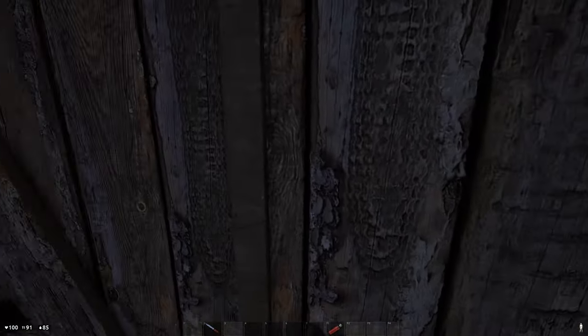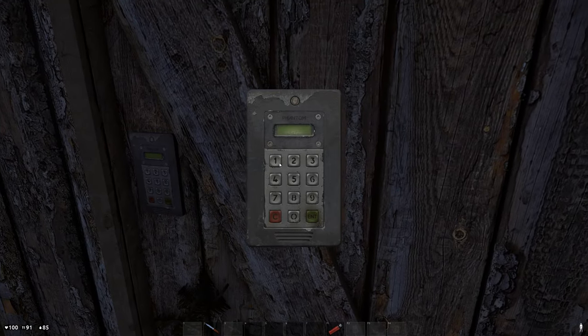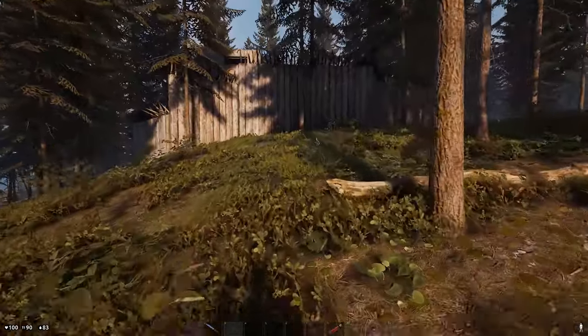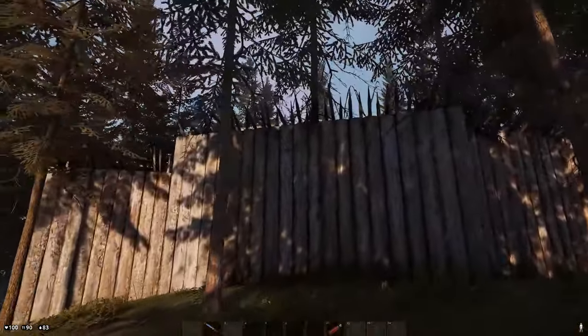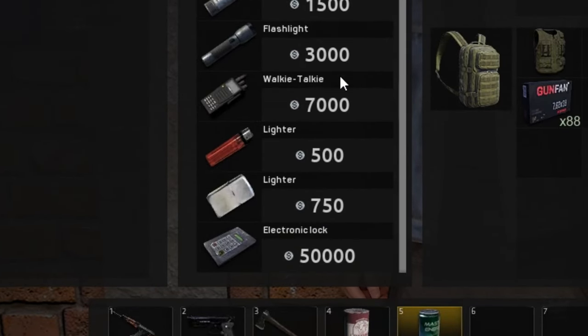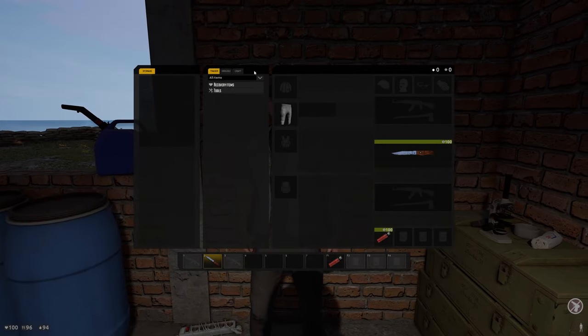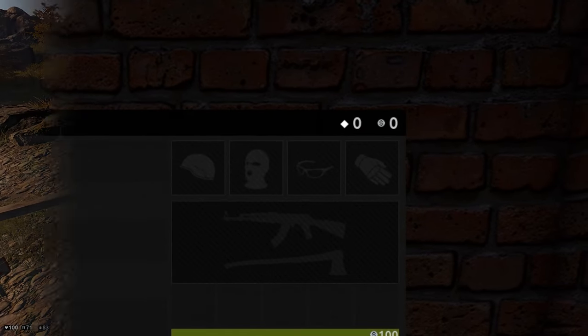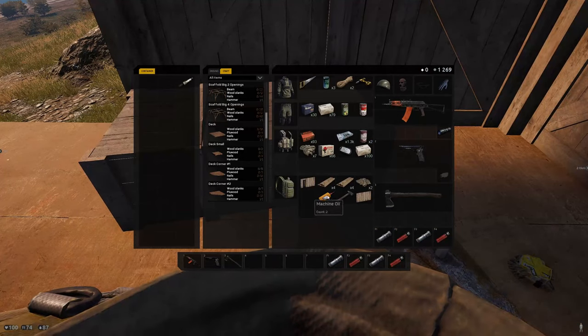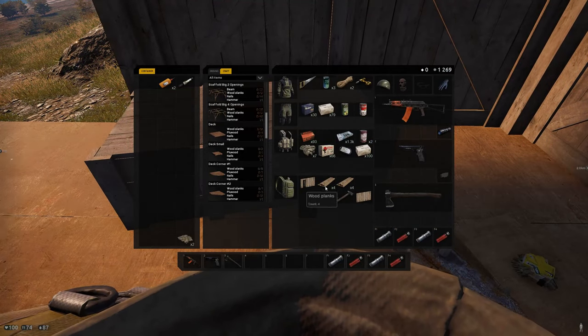But beware, unless you add an electronic lock to your home's door, anyone can just walk in and steal your stuff while you are away. This is called base raiding and it is a common tactic in Deadside. This electronic lock can be bought from the traders but it costs 50k crates, which is something fresh players just cannot afford. To solve this problem I am going to show you a nice little trick on how to keep your items secure at your home even without a lock.